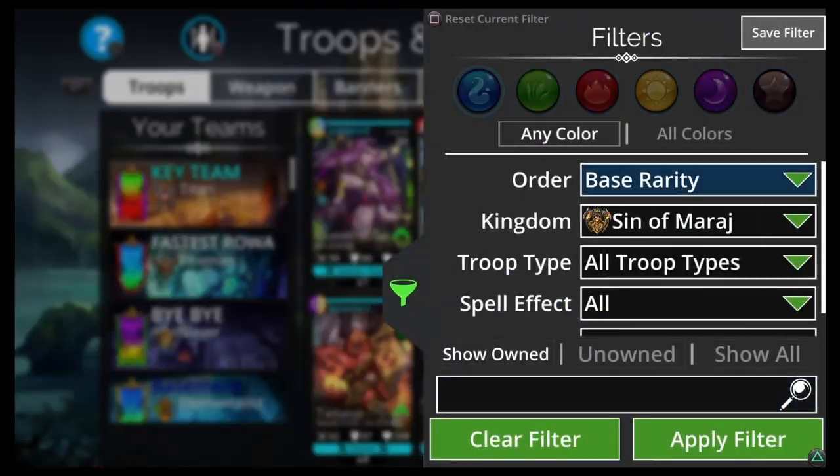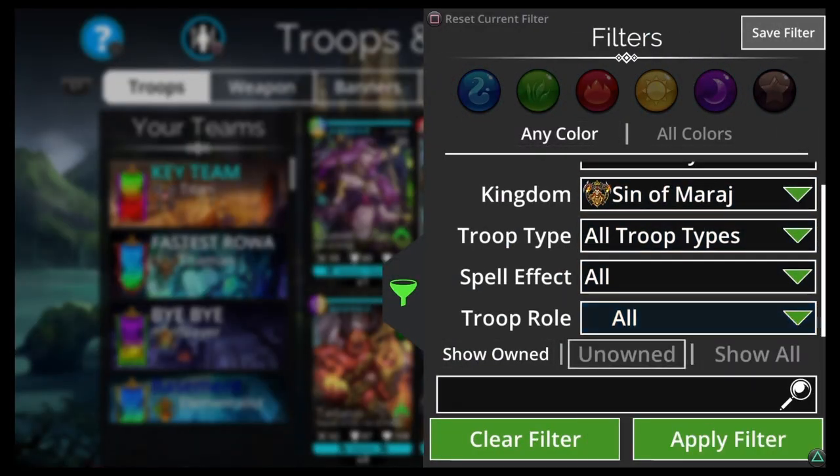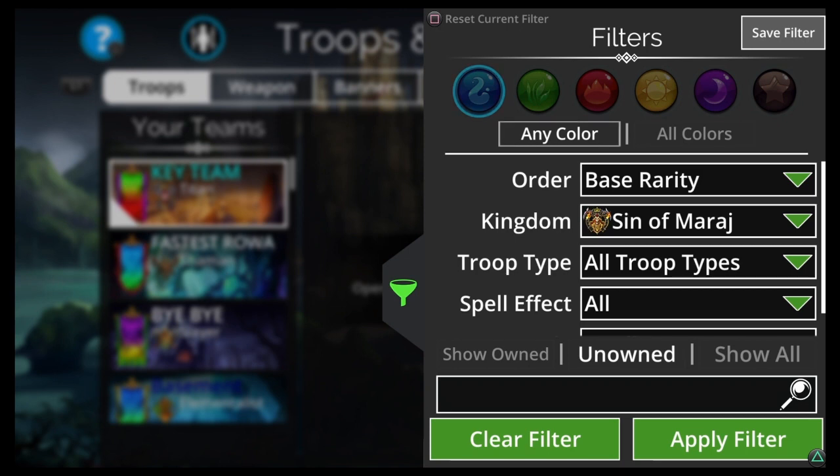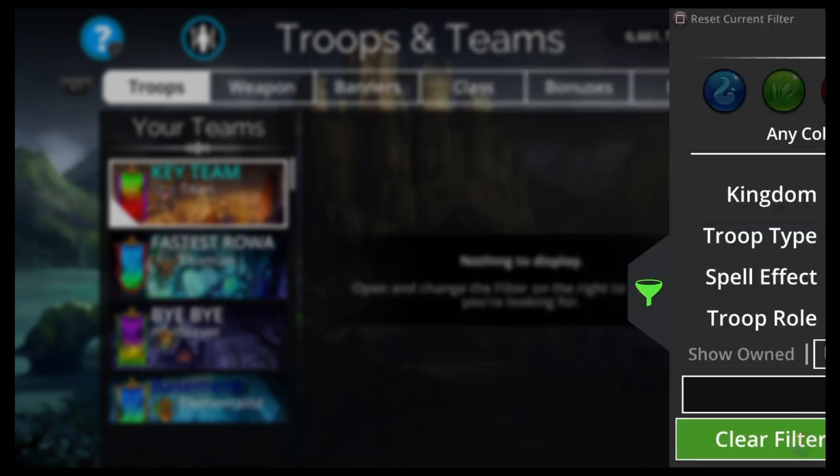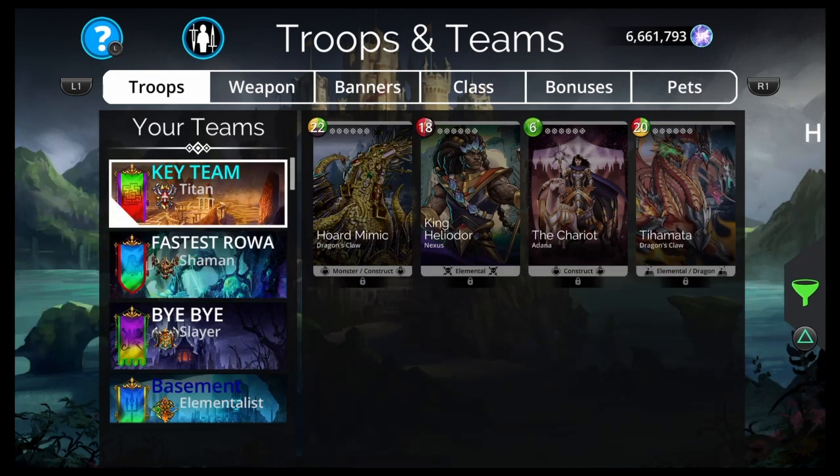If I show unowned here, I need a couple things — I need to clear the filter first. So I need King Heliodor and Tiamata — that's what we're going to be looking for with these gem keys. The new mythic is out of the drop table so I don't have to worry about that.